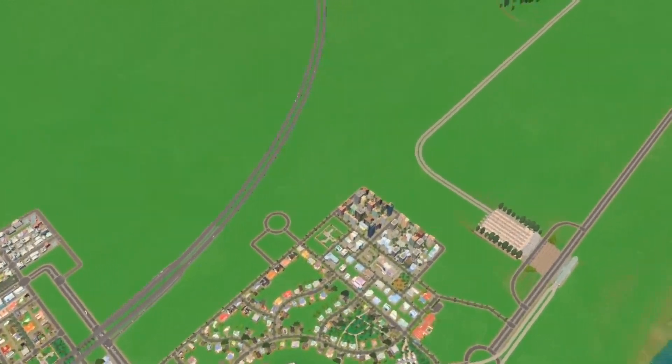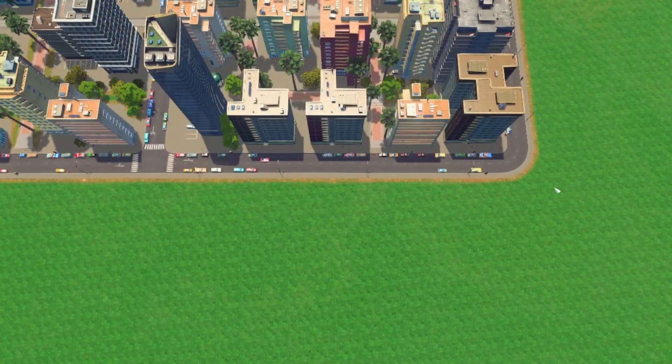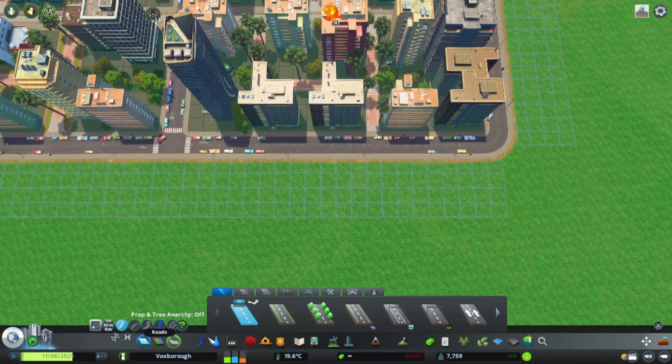Now let's start by finding an empty spot next to a road in order to place the big parking lot. By the way, let me know in the comments if you want a tutorial on how to use the parking lot roads. Now that we've established where to place the parking lot, turn on enter key and select the parking lot roads. These are located right here in the roads menu.